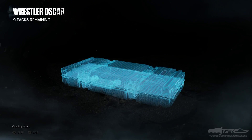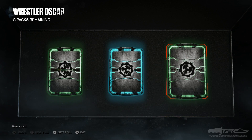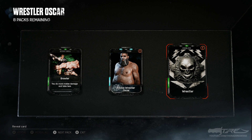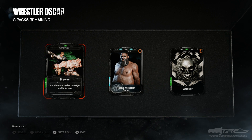We got a common, a rare, and a common. We got Rookie Wrestler Oscar — look at him, he's all naked and stuff! Oh my god, look at that emblem — holy shit, that looks so badass! I'm going to rock that for sure, that looks actually amazing. So we got the Rookie Wrestler Oscar too — he's just straight up naked. When in your life did you ever think in Gears of War you'd see stuff like this? And we got a Brawler Scout skill — there are some horde skills in here too.